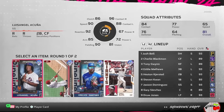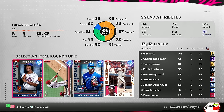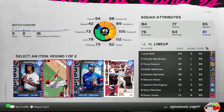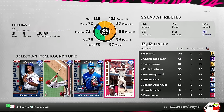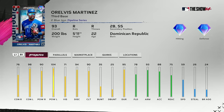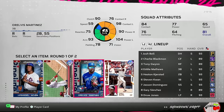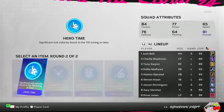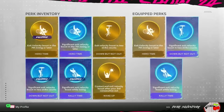Diamond hitter pick — looking for another righty. Mitch Garver hits righties better than lefties so that doesn't help; Martinez is kind of gross but we'll go with Martinez. And we'll take Hero Time — diamond perk, that's big, slapping that on.